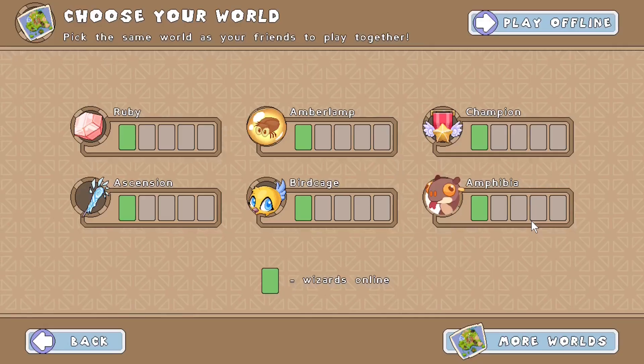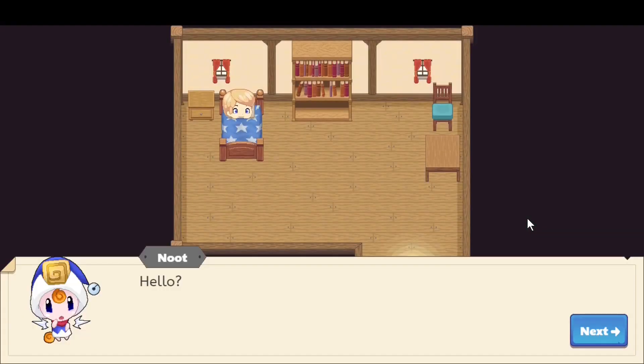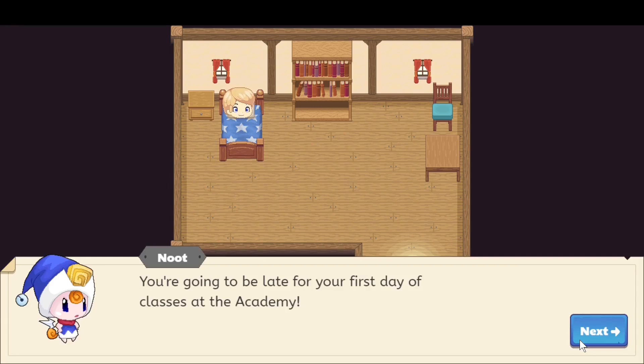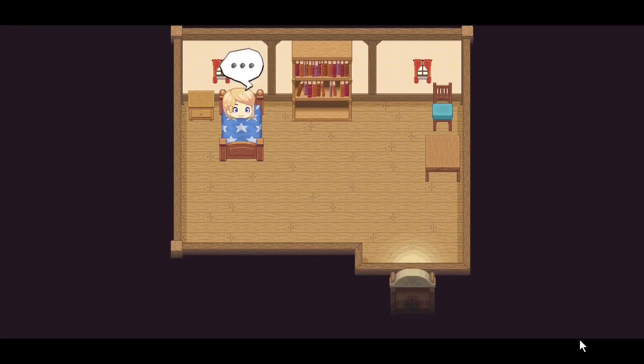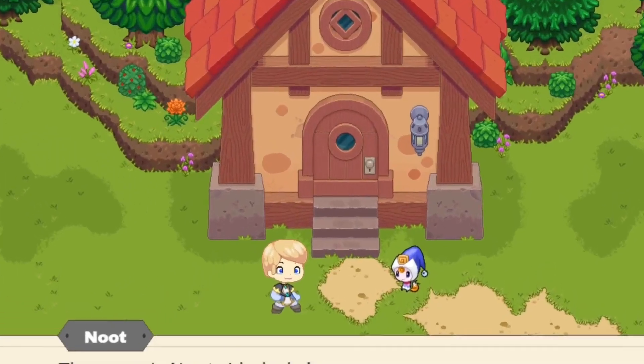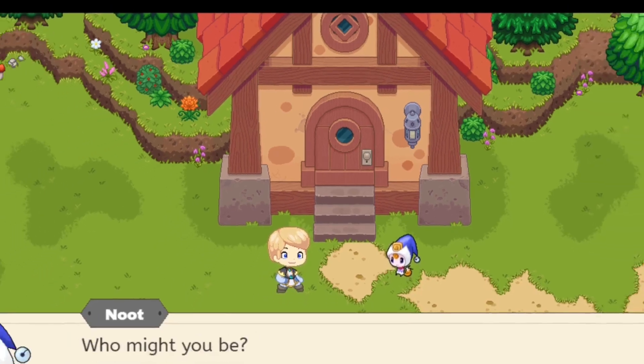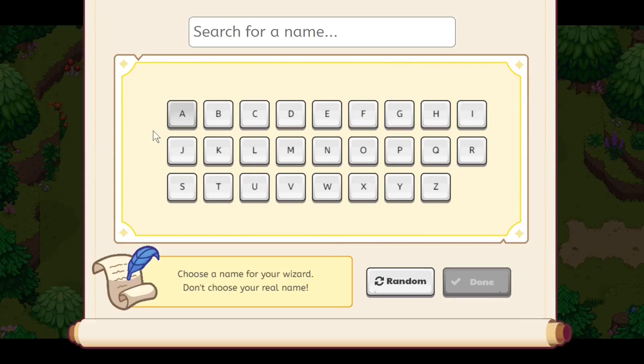At the start of a new account you customize your character, then the game begins. Take a good look at the screen here because you're never going to be able to see the outside of your house ever again. Once you go through this introduction, Newt will ask who you are and you have to pick your name.